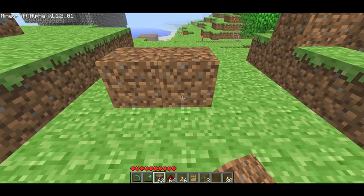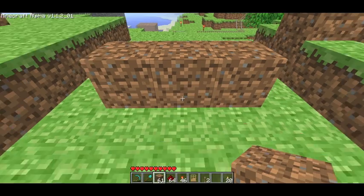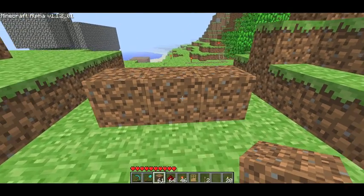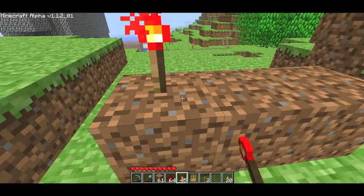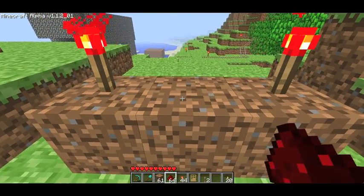First you're going to want to put three blocks of dirt right next to each other, so you have a little 3x1 area of dirt. Next you're going to want to put one torch on top of the end blocks and redstone in the middle.